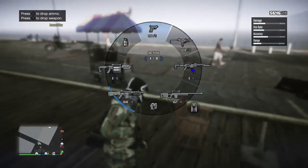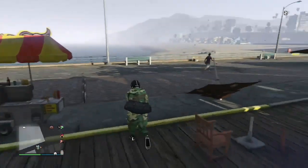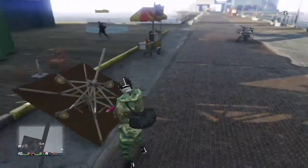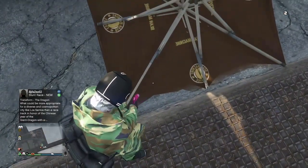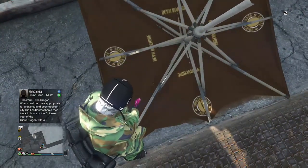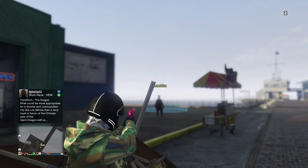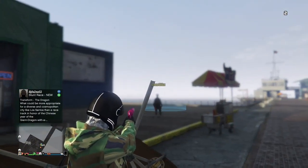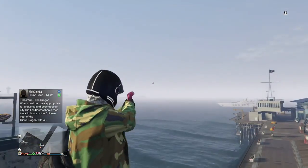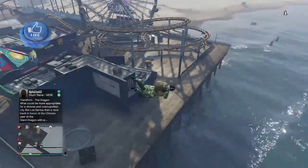Now get out your flare gun. The flare gun is what's going to help us launch. You want to just aim so that you can walk really precisely. Get to the corner of the umbrella and aim right up to the pole — the tip of that pole right there. Aim at it and then just shoot. Boom — you'll launch straight up in the air, and you actually launch a pretty good distance.